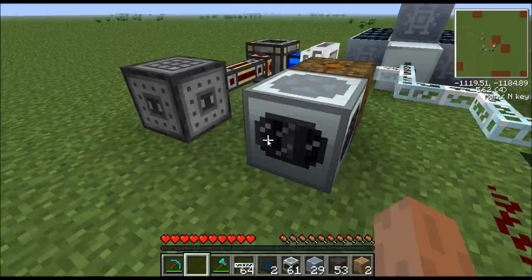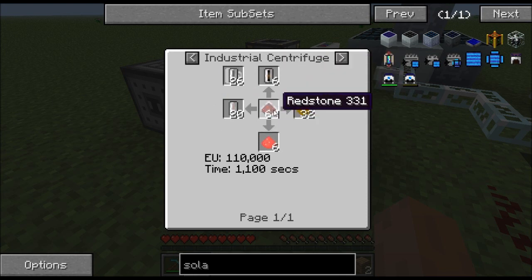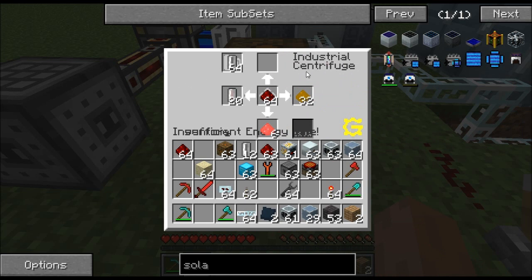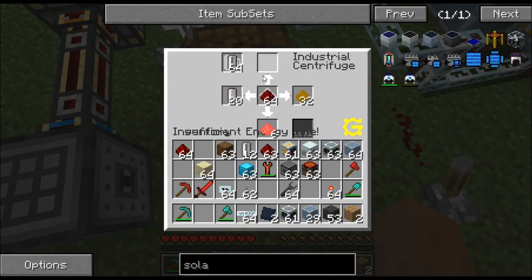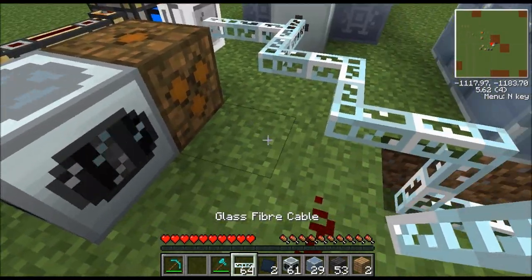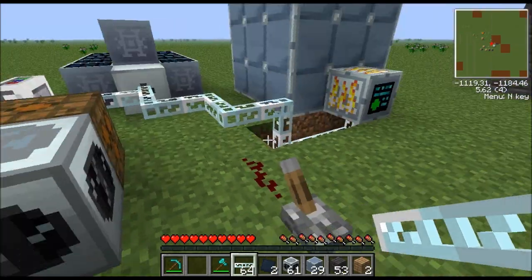The industrial centrifuge is needed only to make silicone cells. Put redstone into the industrial centrifuge and you'll get silicone cells as a byproduct. There's actually another machine that can make silicone now, but the centrifuge is easiest when starting off. It runs off low voltage, so make sure it doesn't get powered directly by an MFE or it'll explode — you can't put transformer upgrades in it either. Use an LV transformer: hook your medium-voltage power to the three-dot side (high voltage input) and the other five sides output low voltage to the centrifuge.